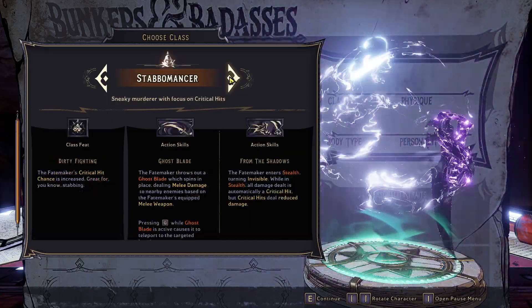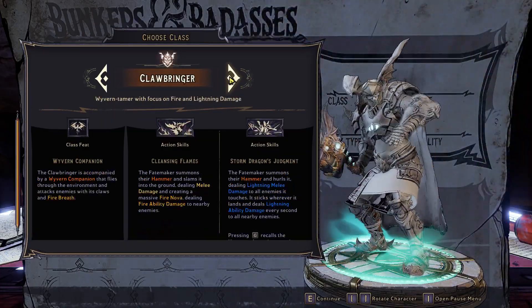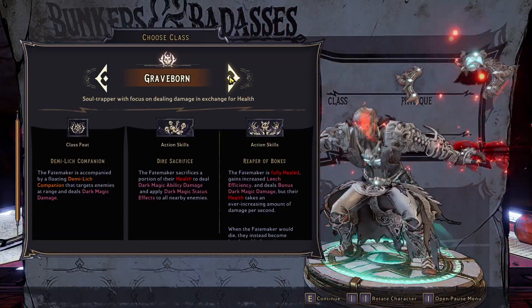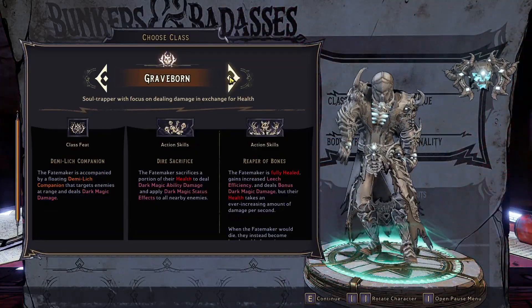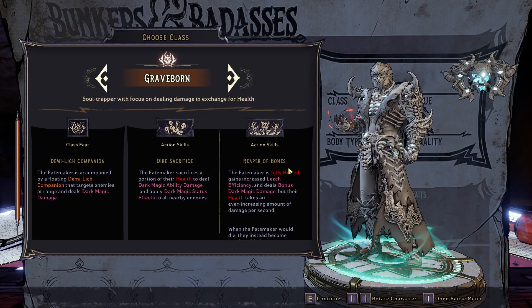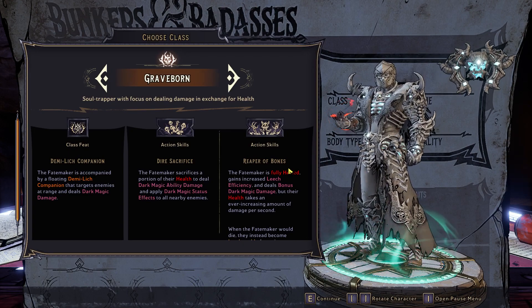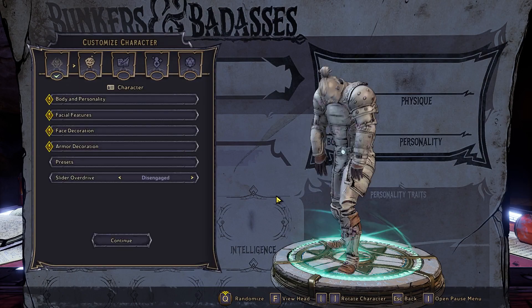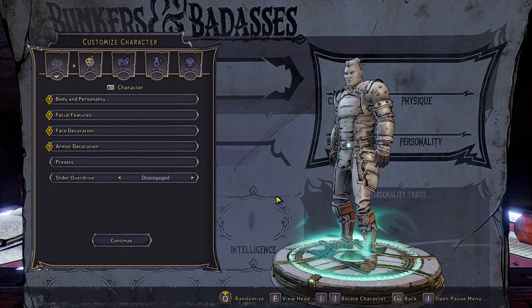The classes are: Spore, Berserker, Stabbermentor, Clawbringer, Spellshot, and Graveborn. These don't have any effect on anything regarding character creation in terms of gender, body type, voice, or any of that. For this character I'm going to create Greg, and then you get into the character customization screen.